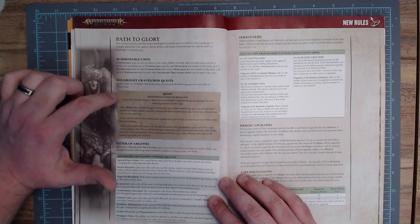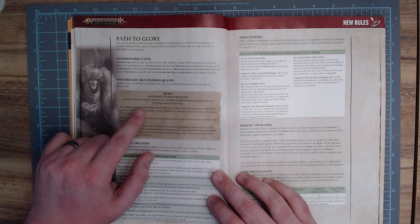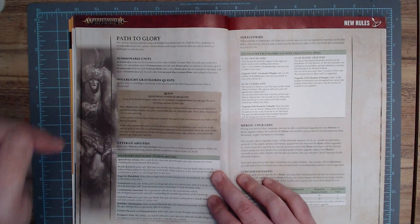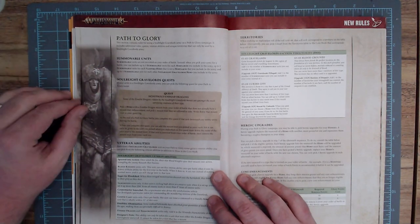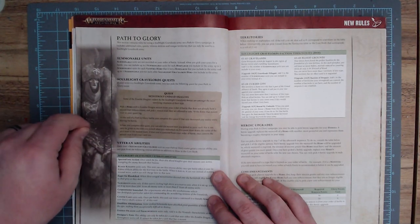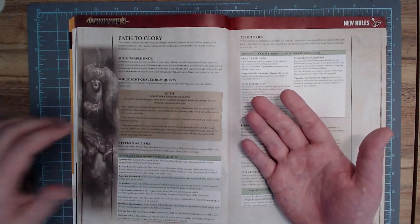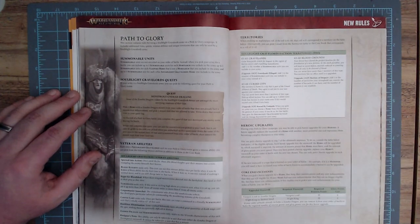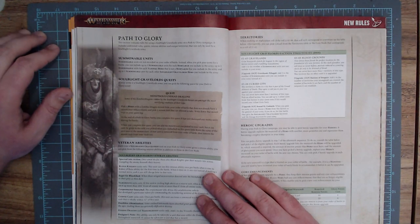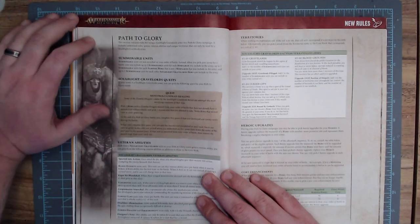For their quests, they have one called Monstrous Undead Dragons. Some of the zombie dragons ridden by Soulblight Gravelords heroes are among the most terrifying creatures of their type. Pick one hero with a zombie dragon mount from your order of battle that doesn't already have a mount trait enhancement. Then pick a mount trait you're allowed to take and write it down in your quest log. At the end of a Path to Glory battle, you complete this quest if that unit destroyed any enemy units. So basically you pick a mount and if they kill something, the mount trait gets added to your vault — but it can only be given to that specific unit, and if the unit is removed from your order of battle, the mount trait is removed as well.